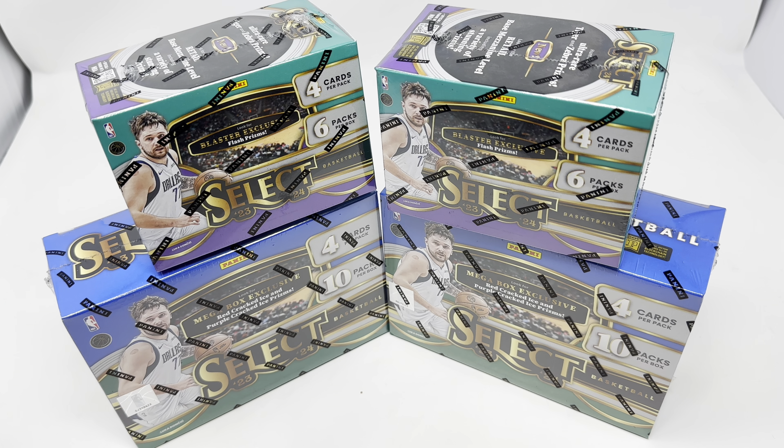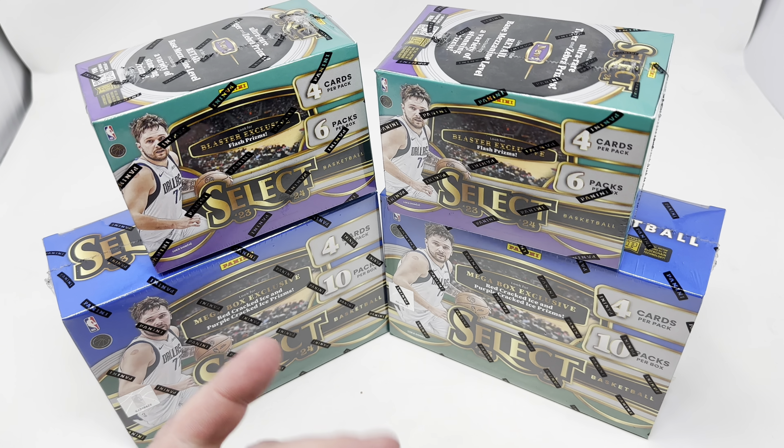We've got some more 2023-2024 Select Basketball. We're hunting for Victor Wembanyama. For me, it is Victor or bust. I've already opened up one or two boxes in a previous video — opened up one blaster and one mega. Nothing crazy. I lost money on both boxes, but we have two fresh boxes. So I'm going to do one blaster and one mega.